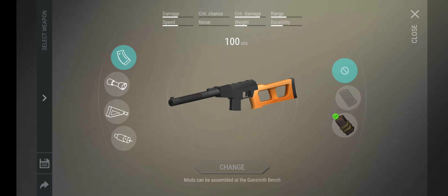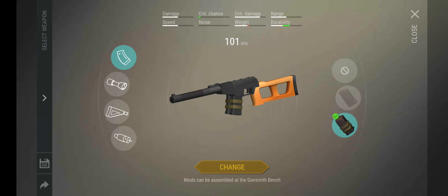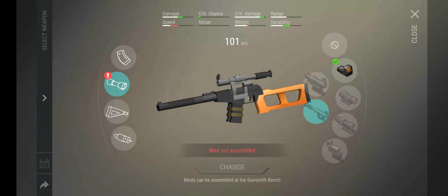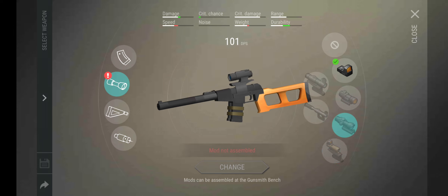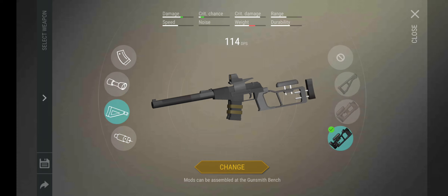The last gun to cover is the VSS. For the VSS you don't need to worry about stability at all — you really want it doing tons of damage. The base VSS does 50 damage and with mods can reach 100 DPS. For the stock I've been using one that gives 103 DPS with good durability and critical chance. For sights, different options give 101, 103, 101, 97, 97, and 101 DPS respectively — I've been using the 106 DPS option. The Tactical Stock gives critical chance up and damage up, though weight goes up.